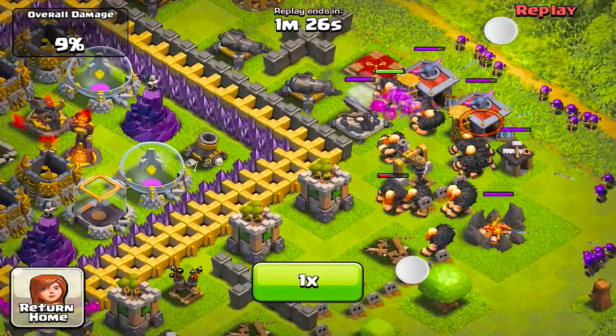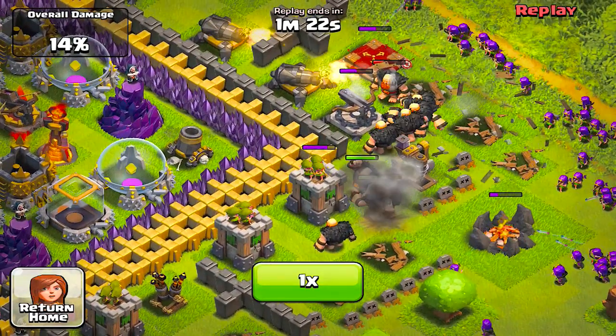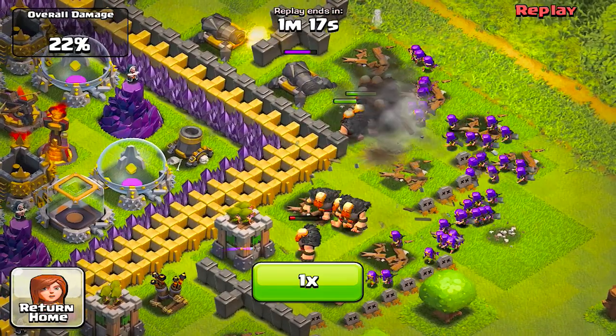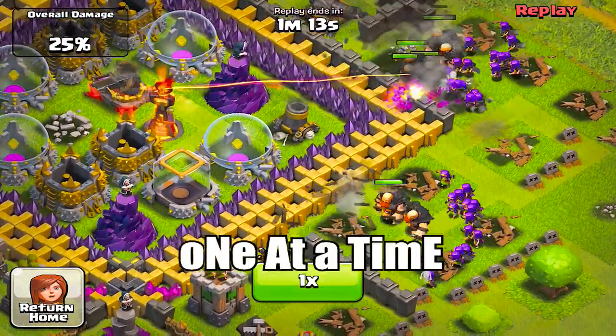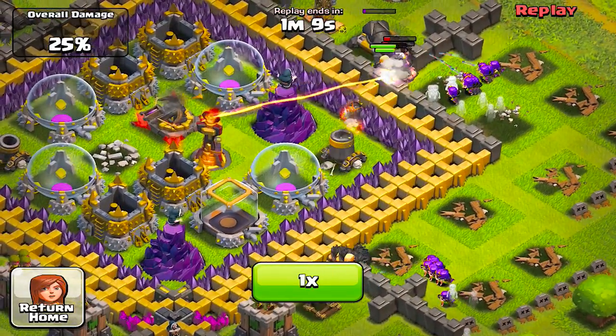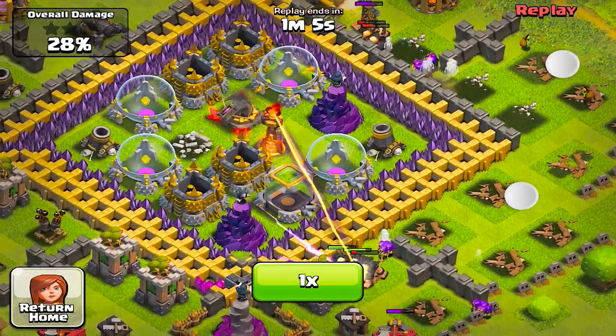This guy's gonna start it out with some level six giants - these things are falling for my merry-go-round defense like I knew they would. This thing's hosing them down one at a time, they're gonna get home. The thing about this is it does take a while to charge up, but once it hits level two charge, that thing will one-shot anything.